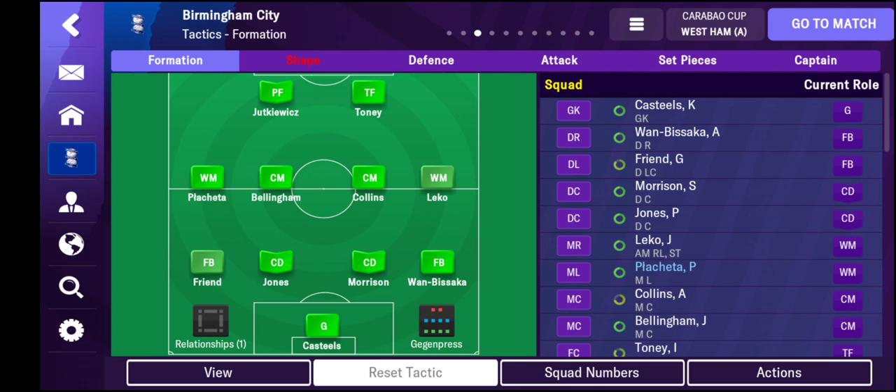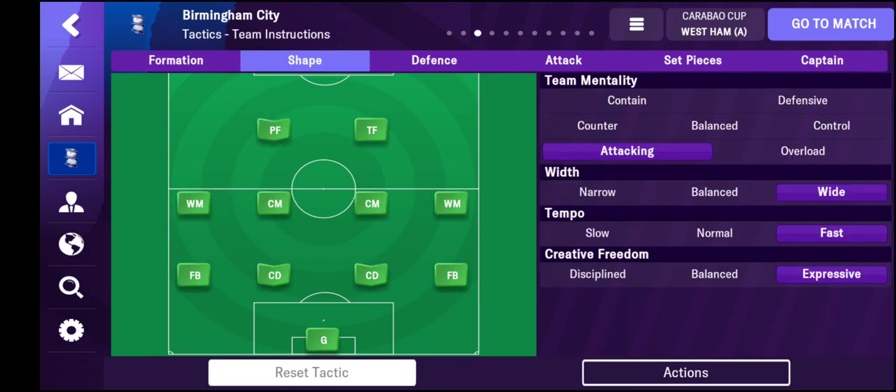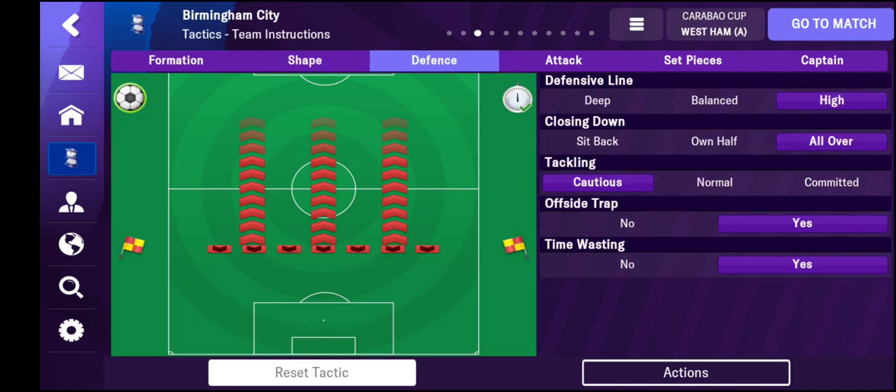Another thing we've changed is our team mentality - we've gone from balanced to attacking, which has given us more success and we've started scoring more goals. We're now playing with width, playing to the touchline, which is creating more opportunities and suiting the players we've got. Planchetta has done fantastically out on the left. The tempo is now fast - we like to press quickly - and that's creating more chances. We've also been more expressive with creative freedom, not afraid to take risks, and we're getting results by doing that.